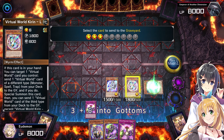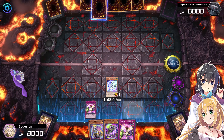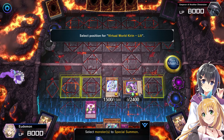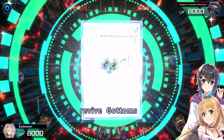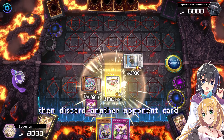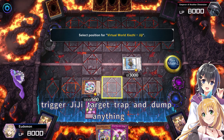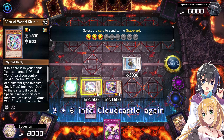3 plus 6 into Gottoms — make opponent discard a card. Now that we have materials in the graveyard, trigger Lao Lao: target trap, dump monster, and special summon Lily from graveyard. 3 plus 6 into Cloud Castle, revive Gottoms, then discard another opponent card. Now that we sent Nyan Nyan to graveyard, special summon the last level 3 Virtual World monster, trigger GG: target trap and dump anything. Trigger Nyan Nyan to special summon her as tuner. 3 plus 6 into Cloud Castle again.